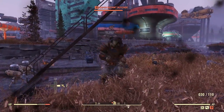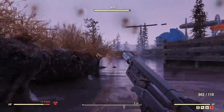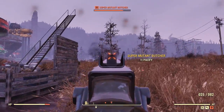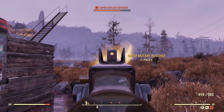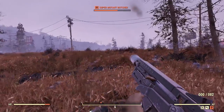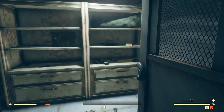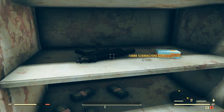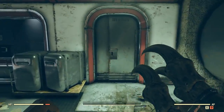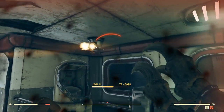Then we have the 10mm SMG. A lot of people really like it, and then they get it and realize it kind of sucks. It's not the worst weapon, but the rate at which it dispenses ammo and how much damage it does — there are just better options. It without a doubt still looks cool, and if you have way too much 10mm ammo, this is a great way to get rid of it. You can pretty much 100% of the time find one under Mama Dolce's in one of the locked cages — you'll need the manager's ID card to get down there.